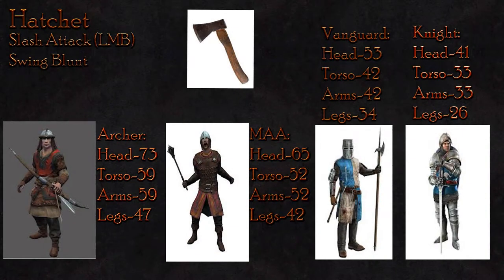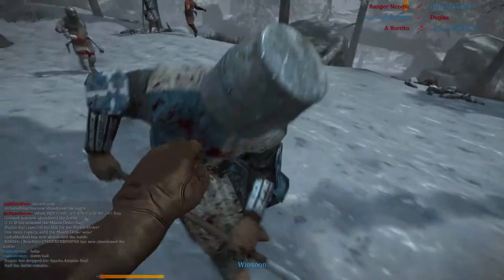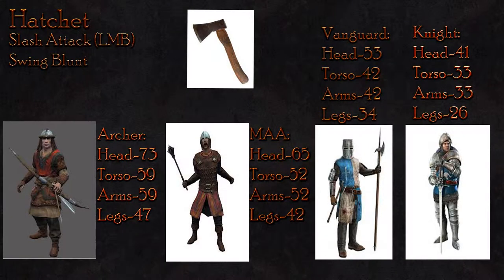When using an LMB attack with your hatchet, you will do swing blunt damage. Against the archer, you will do 73 damage to the head, 59 to the body, and 47 to the legs — a maximum of 3 hits is required to kill the archer. When hacking at a man-at-arms, you will deal 65 damage to the head, 52 to the body, and 42 to the legs. A man-at-arms will die in the same number of hits as the archer.